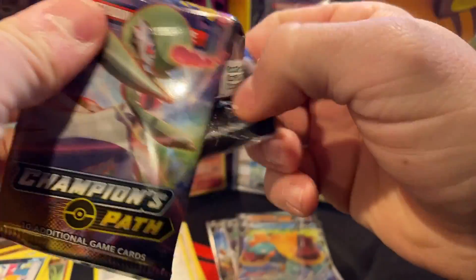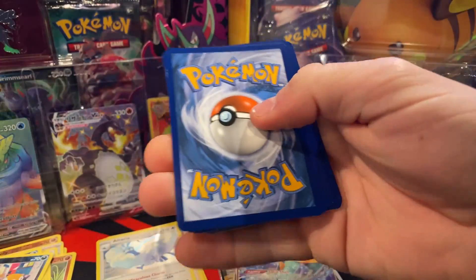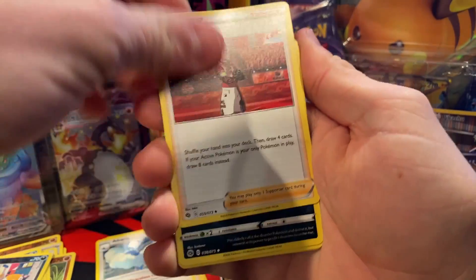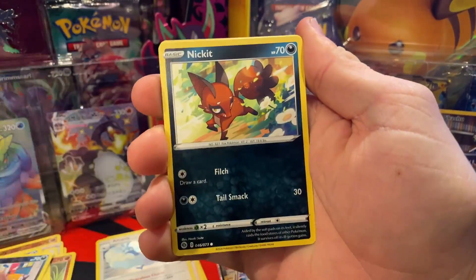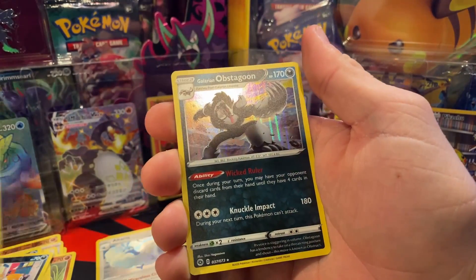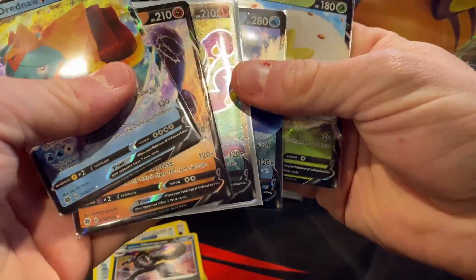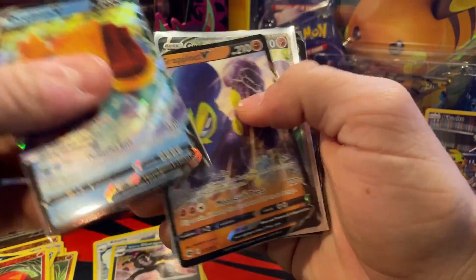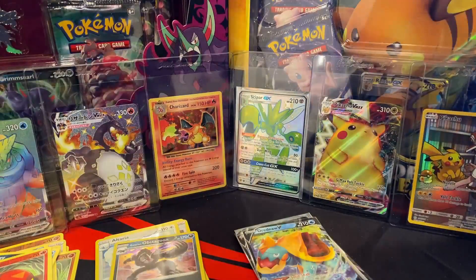Last pack - let's pull something good! Got a Cottonee, Absol, Beedrill, Linoone, Scraggy, Rolycoly, Nickit, Ekans, a reverse Sizzlipede, and we're ending on a Galarian Obstagoon holo rare. So the pulls out of this ETB, out of 10 packs we got 5 ultra rares, which is nice: Dreadnaw V, Grapploct, Grapploct Full Art, Wailord V, and Eldegoss V. Not too bad guys, pretty excited about that.